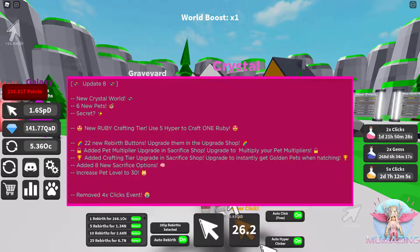22 new Rebirth buttons — upgrade them in the upgrade shop. I've got to go check out the upgrade shop before we go in. Added new pet multiplier upgrade in the sacrifice shop — upgrade to multiply your pet multipliers. That's insane. Added crafting tier upgrade to sacrifice shop — upgrade to instantly get golden pets when hatching. Oh my gosh, we have to do that.